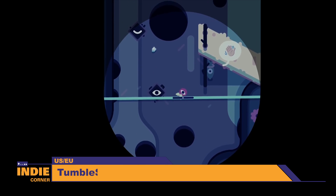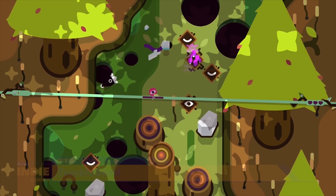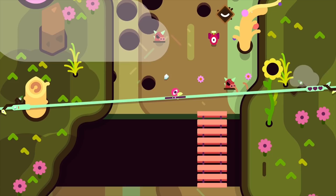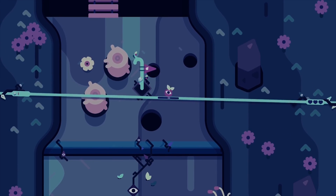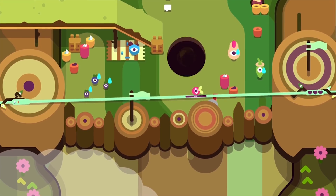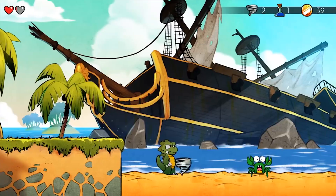There's now Tumble Seed available on the eShop. Control a platform with a rolling seed on top and avoid enemies and holes. The game is controlled by using left and right joysticks to adjust the tilt of the platform. The game is a roguelike roller, so everything is randomly generated. There are villages to explore, quests to complete, and different abilities to be used.